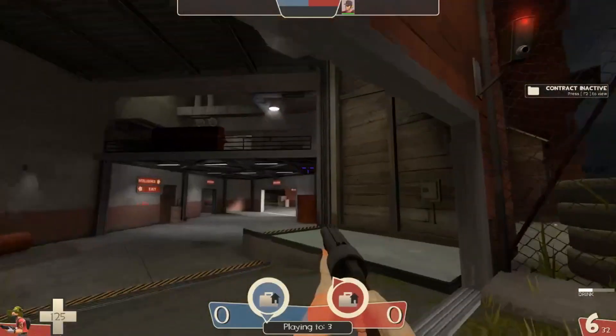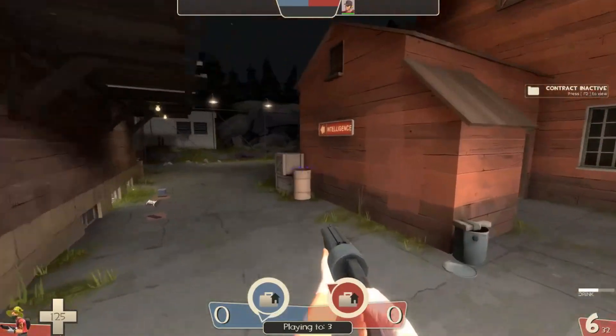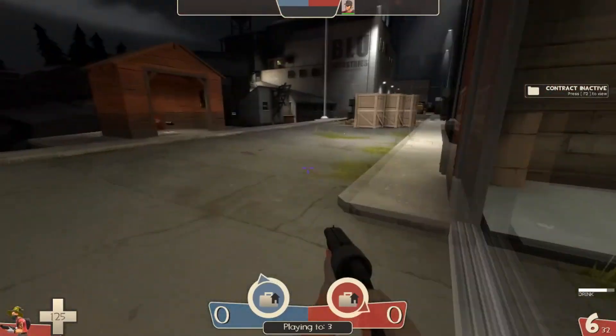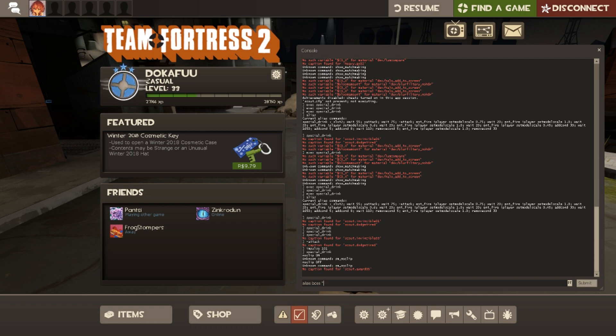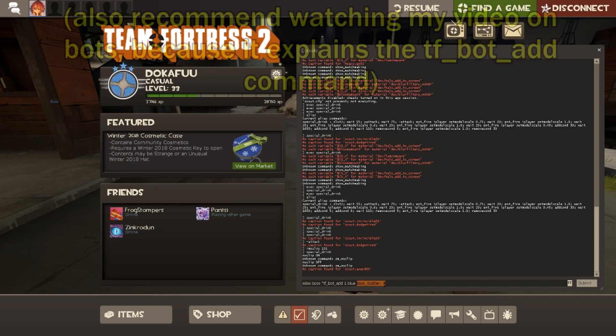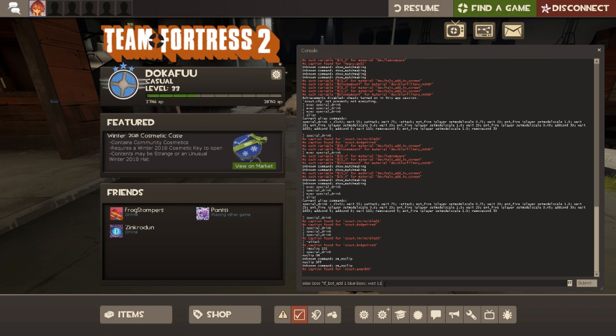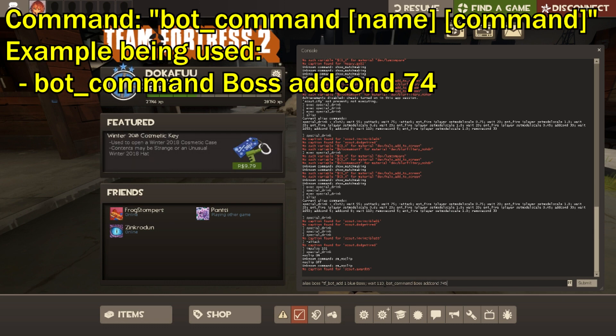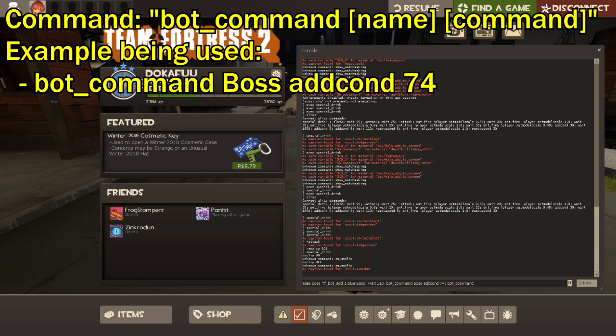Now I'm gonna create a whole new command so you guys really understand what's going on. In the other alias video I said I would explain how to do the boss soldier as well, so I'll create the alias command right now. Basically I wanna create tf_bot_add, one, blue team — I'll just call it boss. Then we wait one second, then we wanna give him a special effect. I'm gonna give the boss adcon 74 — that makes him big. Then a bot command for faster attack speed, and also adcon 45 which gives resistance. You can search all of these in the adcon wiki.